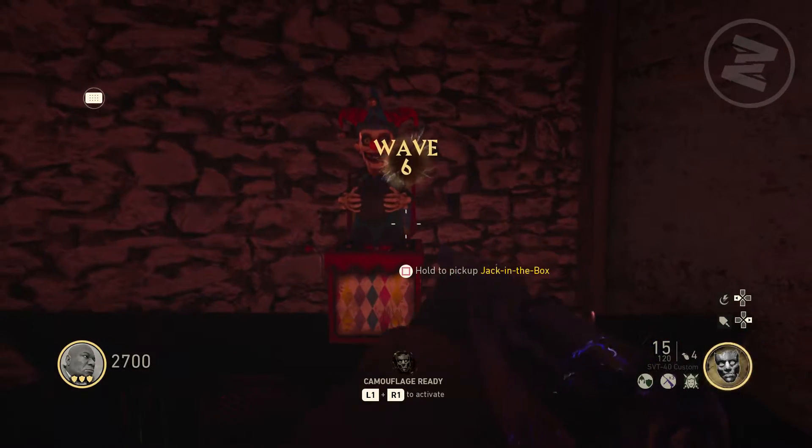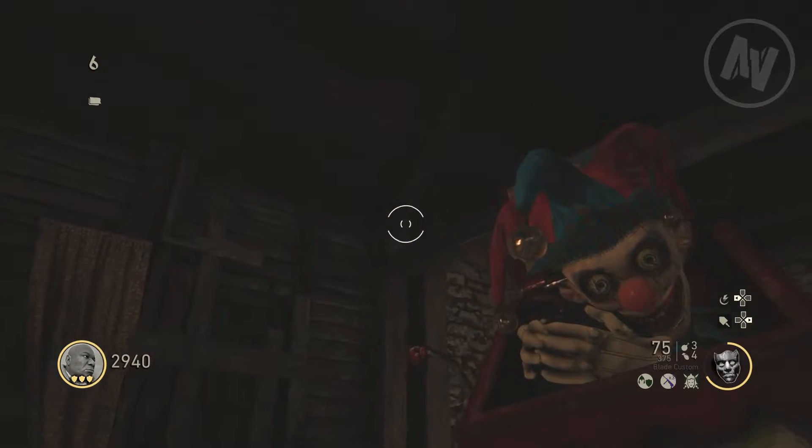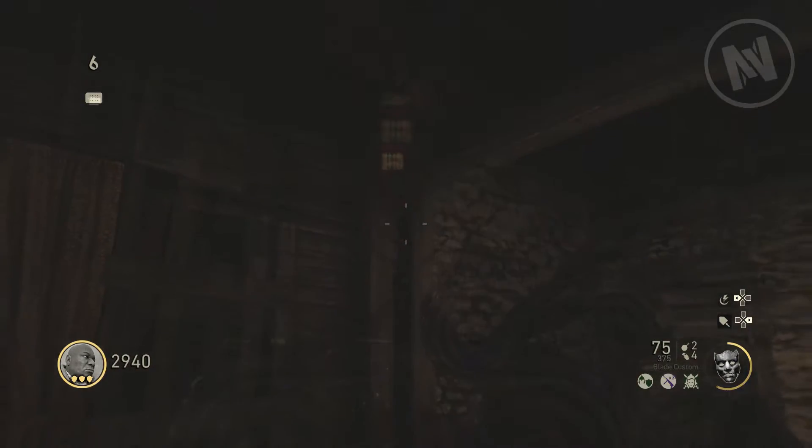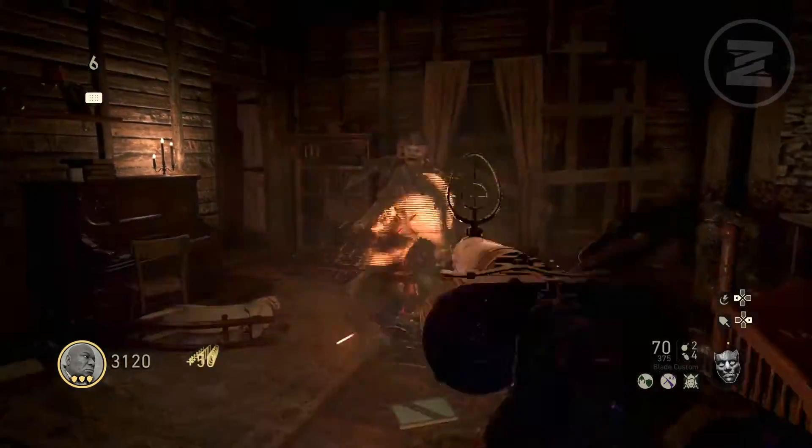The first thing you need to do is roll for the jack-in-the-box, and once you have it you need to toss it onto this wooden beam. If you throw it where I do and it explodes and there's nothing there after the fact, then you have done this correctly.